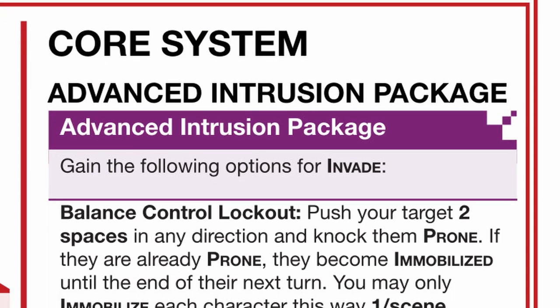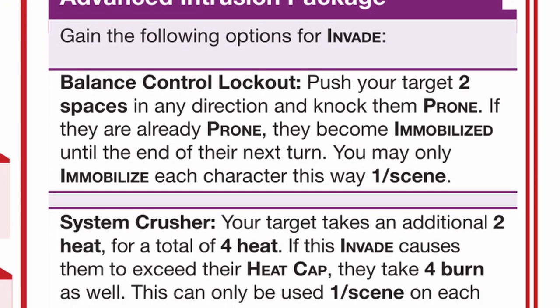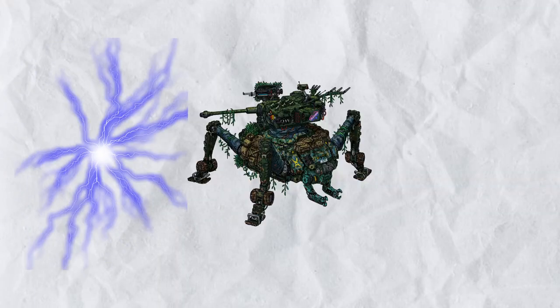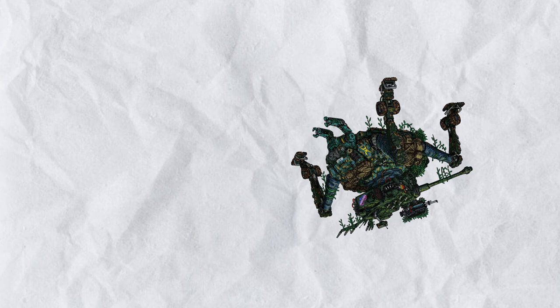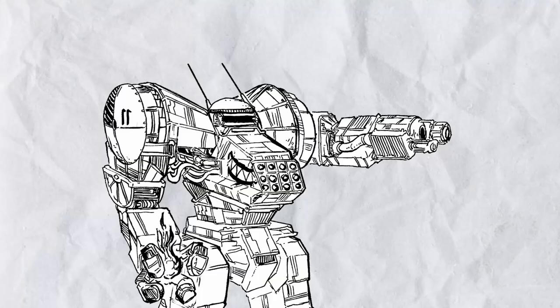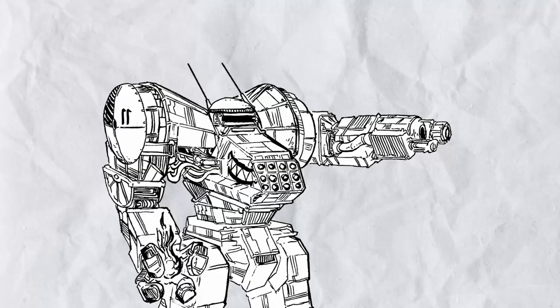Onto its core passive, the Komaluma comes with a unique invasion options package called the Advanced Intrusion Package. First, Balance Control Lockout: push your target by two spaces in any direction and knock them prone; if they are already prone, break their legs. You may only immobilize each character once per scene this way. Second, System Crusher: your target takes an additional two heat for four heat total; if this also pushes them beyond their heat cap, they also take four burn. You can only use this once per scene on each character.